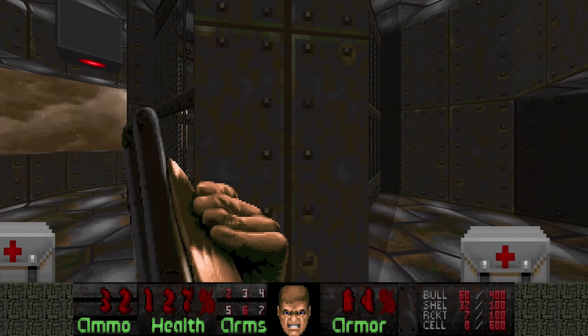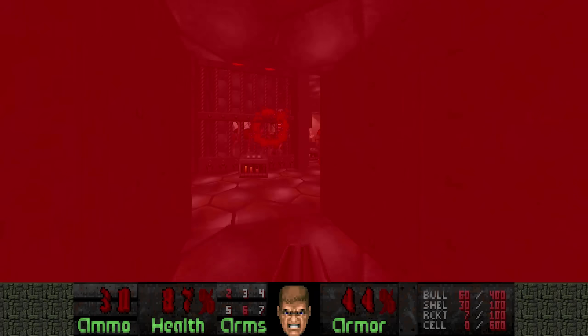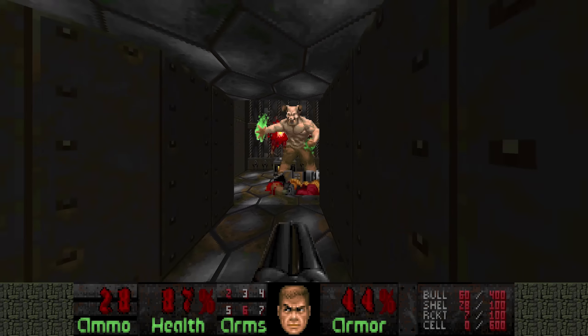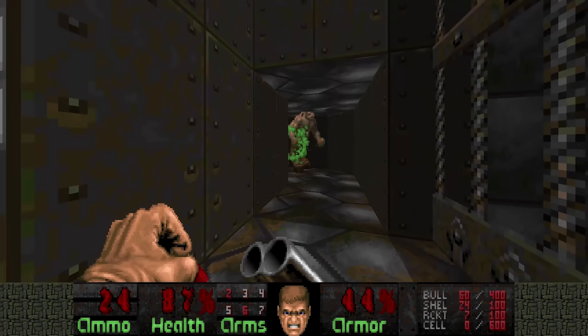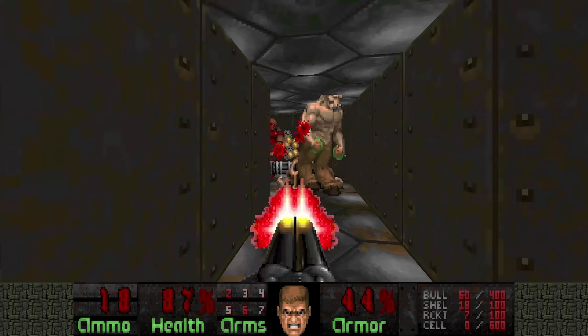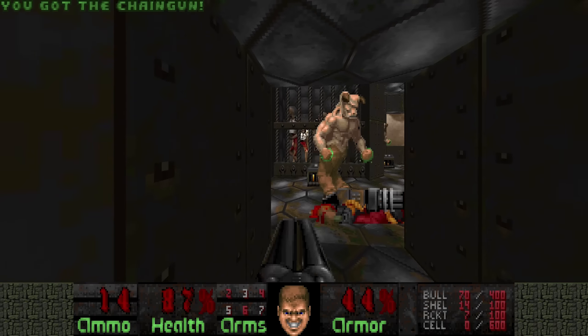First we have to deal with this bullshit. There are more caged Revenants here. What I like to do is get them to infight with the Hell Knights. Sometimes the Hell Knight sneaks through, but I think at least I got one Hell Knight to infight.